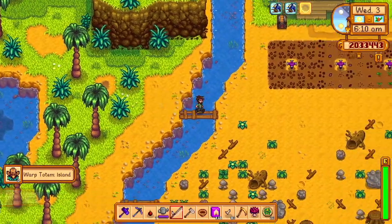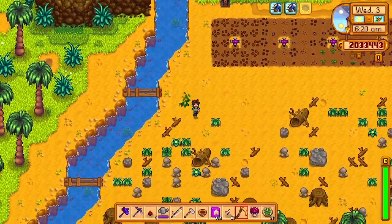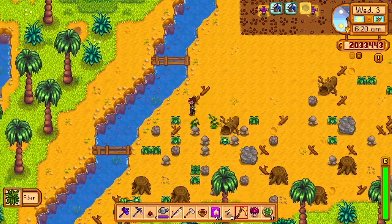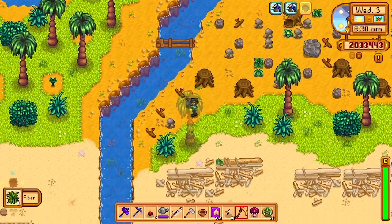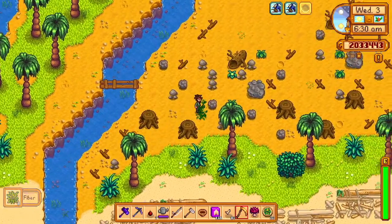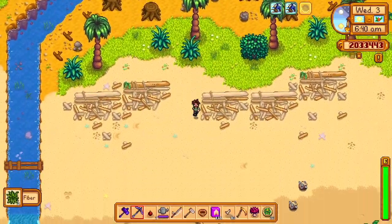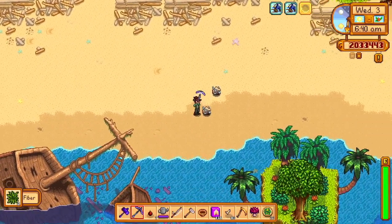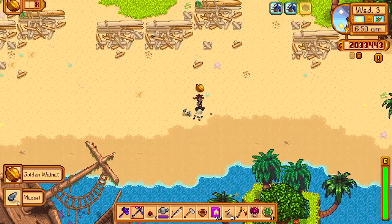We got super lucky — we got some ginger and I made two island warp totems, which I think you can get as a drop but it's pretty rare. So we're going to do a couple of golden walnut things and probably get ready to expand our farm a little bit further.